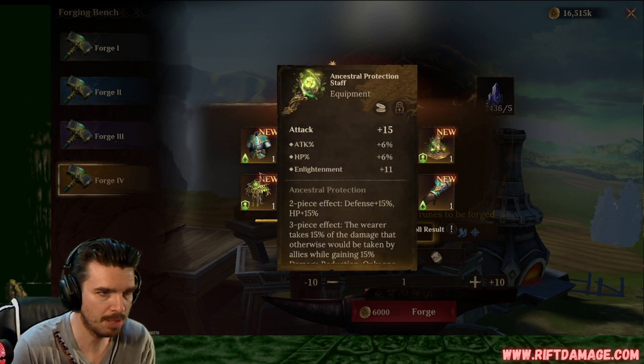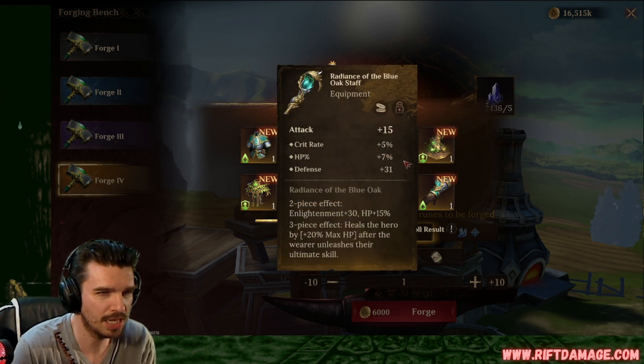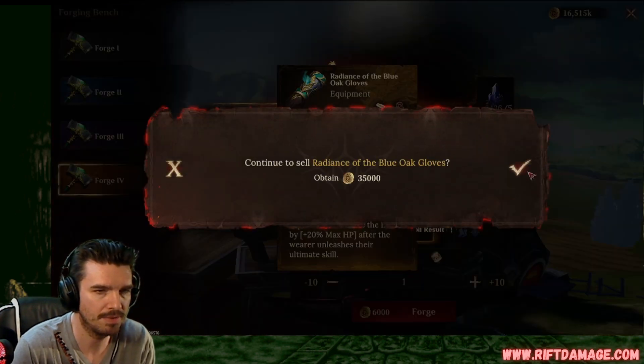Attack percentage, HP percentage, and enlightenment. Not bad. Flat attack, crit rate, HP percentage, and defense. Come on, gloves. Flat HP gloves. Horrible.